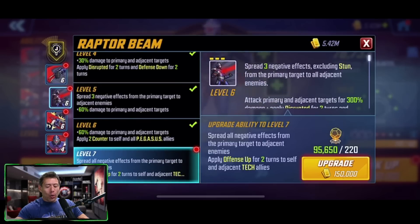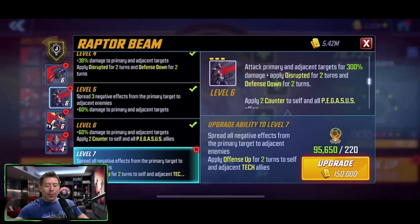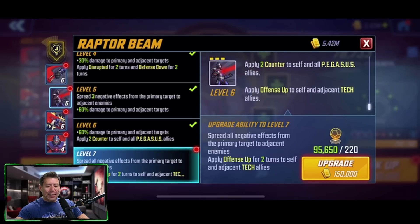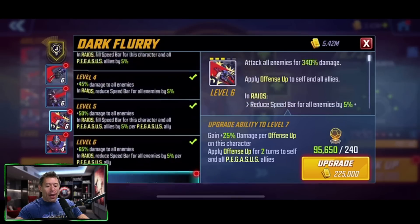The special is a three-turn cooldown. It's going to spread three negative effects excluding stun from the primary target to all adjacent enemies, attacking the primary and adjacent targets for 300% damage, applying disrupted for two turns and defense down for two turns, applying counter to self and all Pegasus allies, applying offense up to self and all adjacent tech allies. The T4 spreads negative effects from the primary target to adjacent enemies and applies offense up for two turns to self and all adjacent tech allies — so placement will matter on this team.